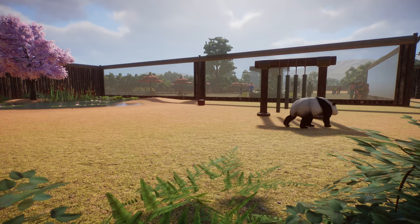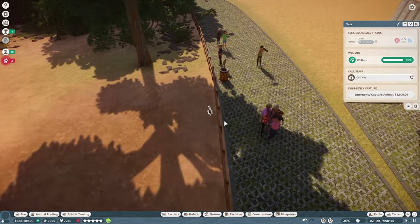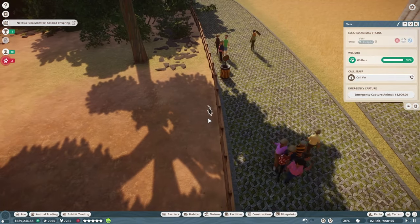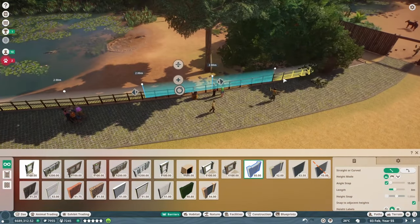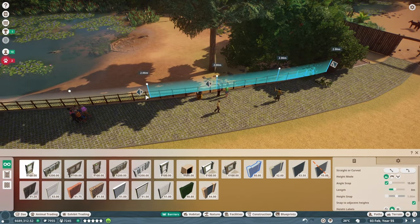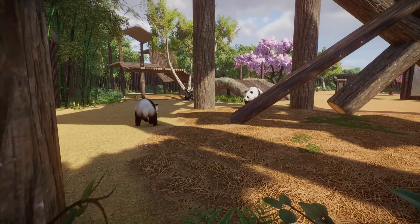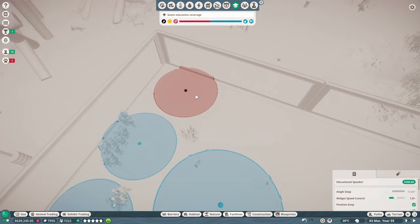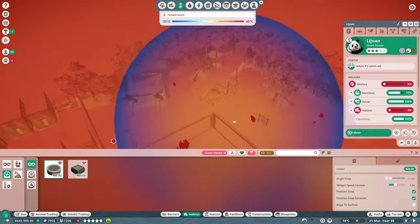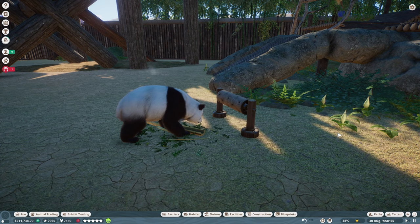I didn't get to enjoy the panda habitat for too long, because I got a notification for an escaped animal — and this little fiend was the culprit. Technically, because I didn't make sure the null barrier was behind the fence, he had crossed the imaginary barrier. I fixed that quickly and went back to the pandas. I also forgot to add education speakers and donation bins for quite a while, but I did remember eventually. I also had to add coolers because the pandas were not happy with the temperature.